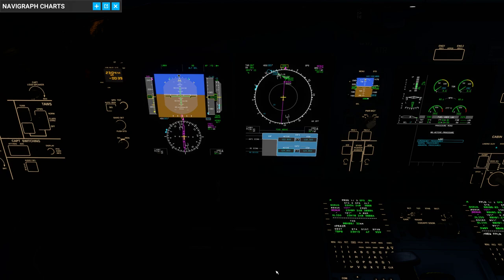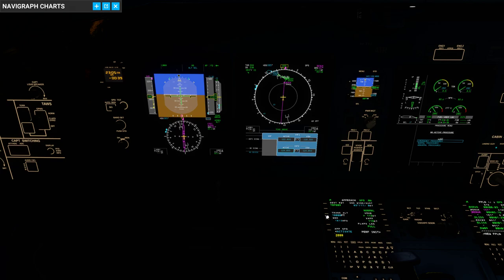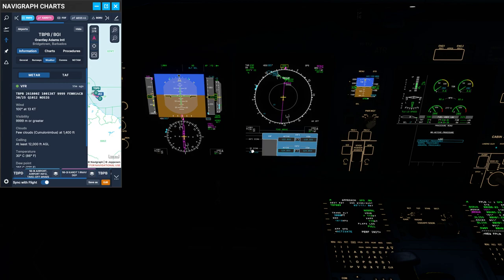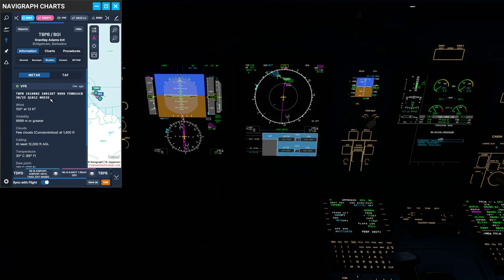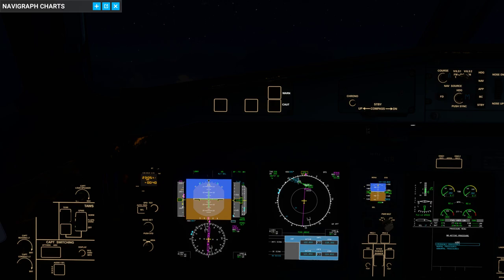Here we are — a little bit behind the plan. Transition level is 3,000 feet. QNH is 1,012. The winds are 100 at 13, slash 13 slash zero, and we are now in the descent.